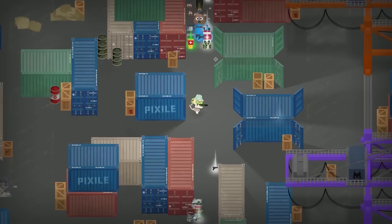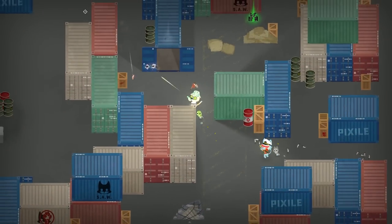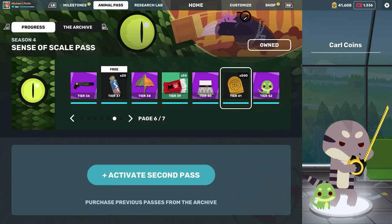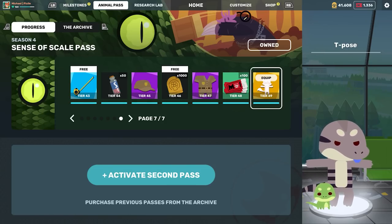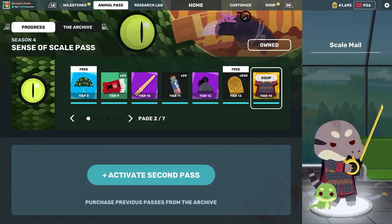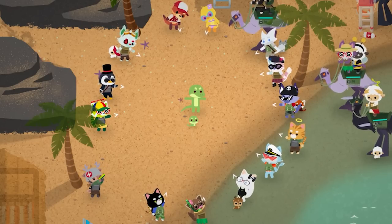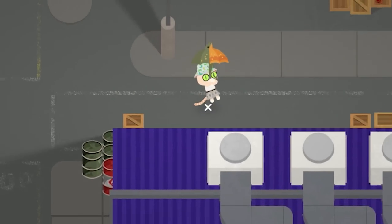As always, a major update means a new season, and a new season means a new animal pass. For Season 4, players will get to progress through the Sense of Scale pass, featuring items relating to all things big, small, and scaly. Highlights of the pass include the highly requested T-pose emote and the Scale Mail armor outfit — for super animals who wish they could have scales, but don't. And we can't forget about the new mini lizard pet. He might just be one of the sweetest mini animals the lab labs have whipped up yet, as long as you have lots of crickets to feed him.